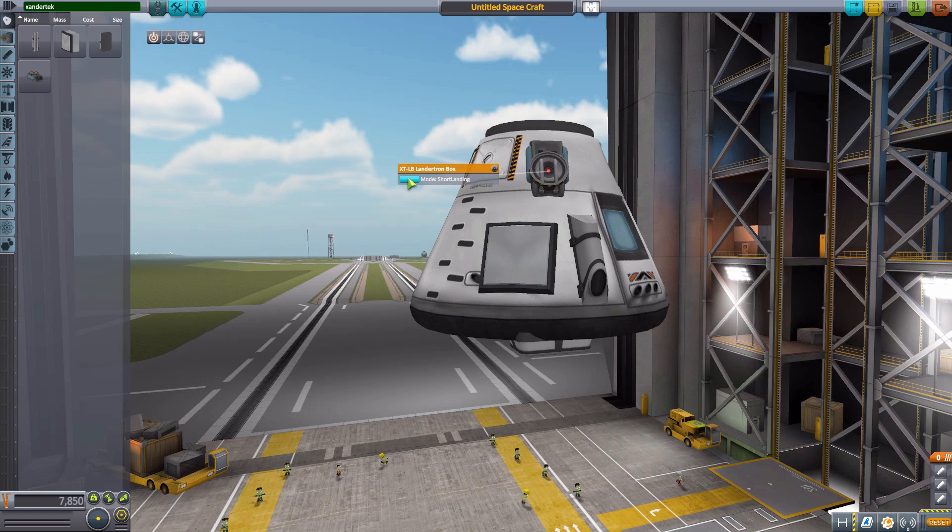The next mode is Short Landing, which is specifically useful for space planes. You take the L1s, flip them around so the nozzle faces toward the nose cone of the plane, and once the plane touches down on the ground the retro rockets fire to try to stop it as short as possible. It's great for those who like landing on aircraft carriers, or trying to land on top of the VAB.